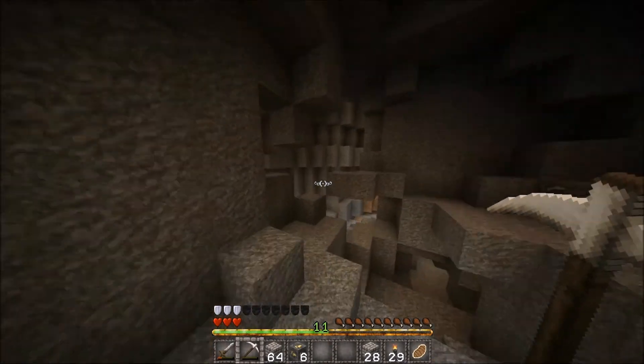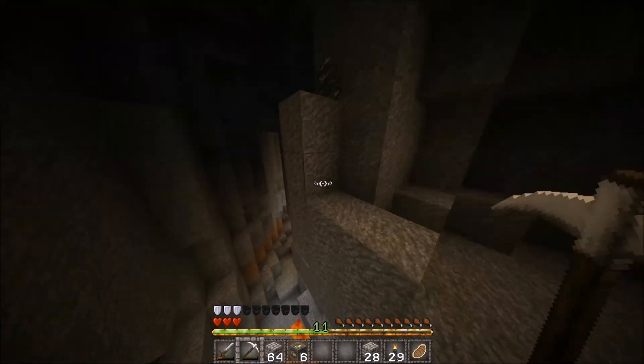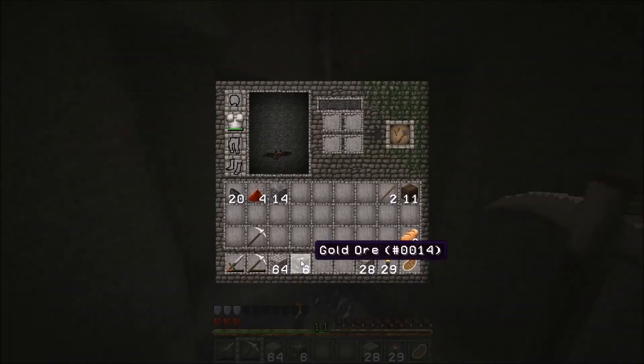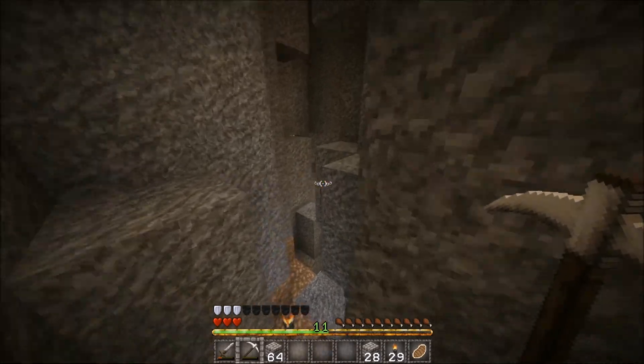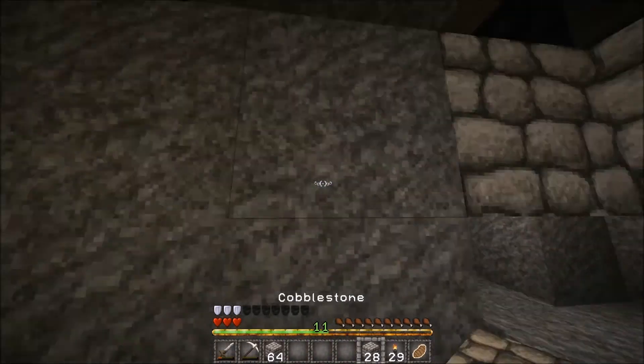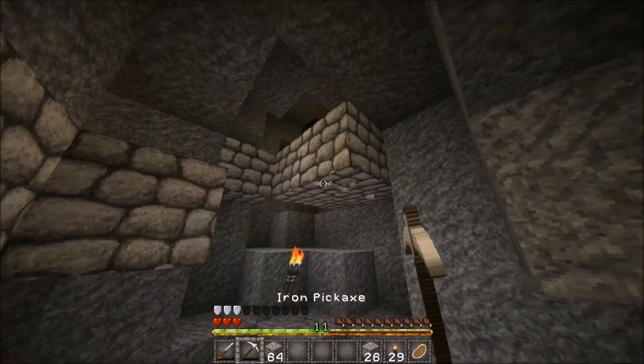Is this the ravine? Yep, from this way. Ooh, there's a skeleton. You can keep that gold, buddy. Let's go back in here, and I'll block this place off because I don't see anything else worth exploring. And now we'll go this way.